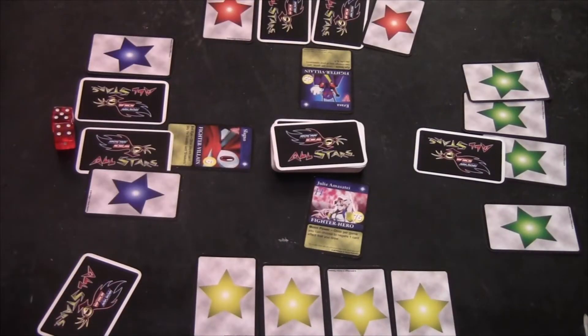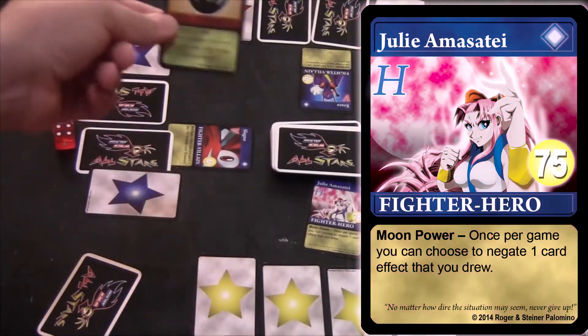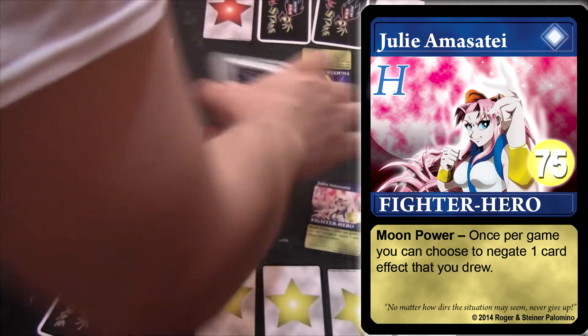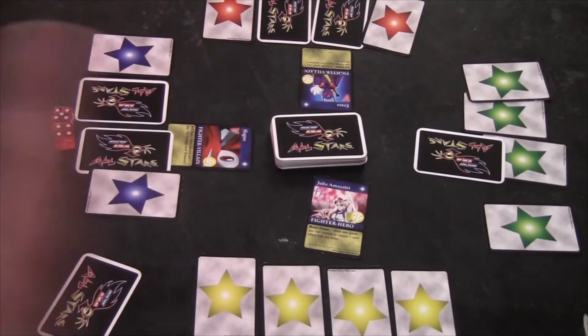Now Julie is on the verge of being KO'd this turn. But she drew a red card, and she's going to use her ability to nullify this card immediately because she does not choose to let that card resolve its effect.